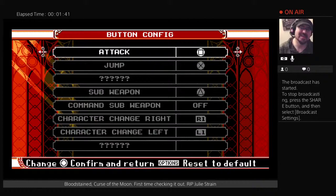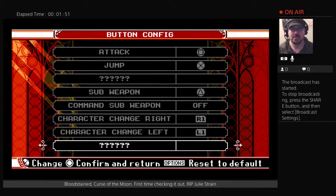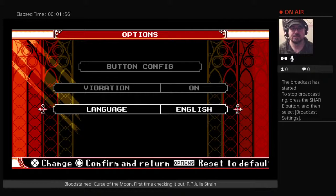So it probably doesn't have an up-and-attack thing like Castlevania did. Command subweapon — off. Oh, that's probably what it is. Command subweapon: up. So you can make your own up-and-square if you want. Character change — so it looks like mid-gameplay you can change characters. Awesome. And some stuff to be able to unlock.